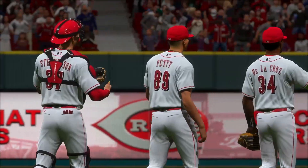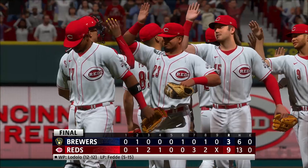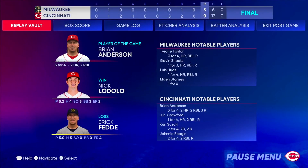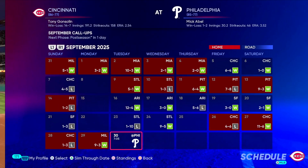Brian Anderson picks up Player of the Game honors — well-deserved — with a two-home-run, three-hit day. J.P. Crawford also had a two-run home run. The Cincinnati offense totaled 13 hits. Lodolo's outing wasn't the best ever, but the offense picked him up with nine runs to secure a trip to Philadelphia to take on the Phillies in Game 164.